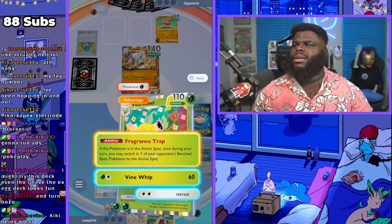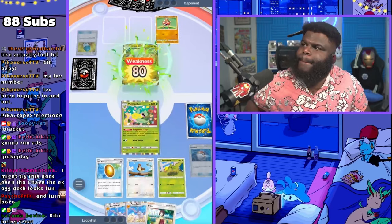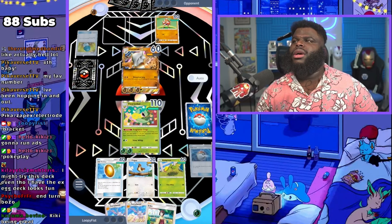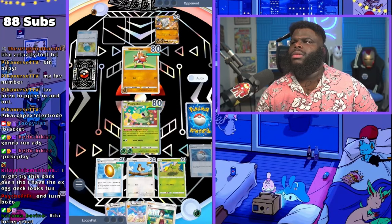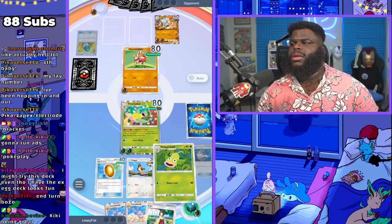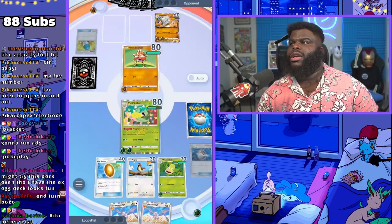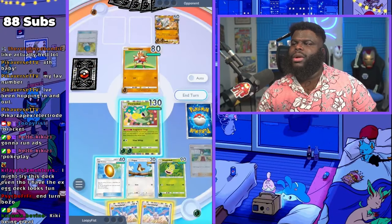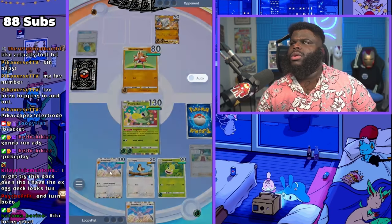Okay, let's go ahead and use Vine Whip. We want to kill this as fast as we can — it'll take two hits. It can't even use two potions to survive. We can use a potion now and survive, and we have another one coming up. We can use Erika and survive another hit. We might have to win with Aerodactyl, but we'll use Vine Whip on Hitmonchan.